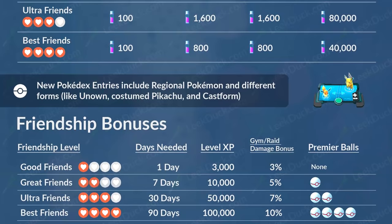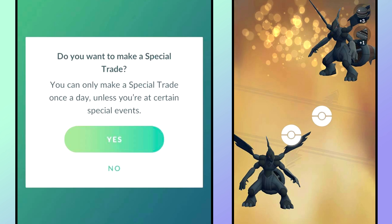Do your daily special trades if possible — trade your legendaries, especially if you're Best Friends with somebody. This is one of the best ways to get hundos in-game. If you have lucky trades with someone and you both trade shinies or legendaries, you have a higher chance of getting a hundo through trading than actually getting one from a raid. You only get one special trade per day so might as well use it.